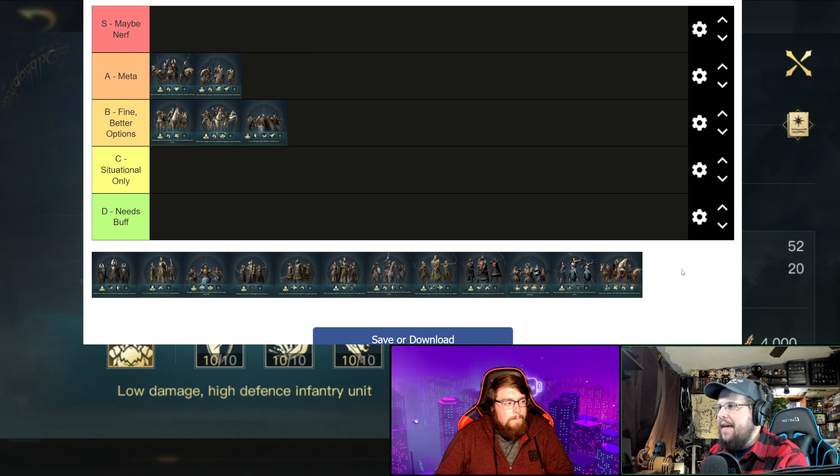Guardians conscript very quickly, which is a big plus. Even though they're a little pricier, sometimes when you're doing a lot of battles you can't wait eight hours to conscript a full group of horses. With Cataphracts you'd wait much longer, but Guardians can be double the units in about four and a half hours. That conscription speed is definitely nice.